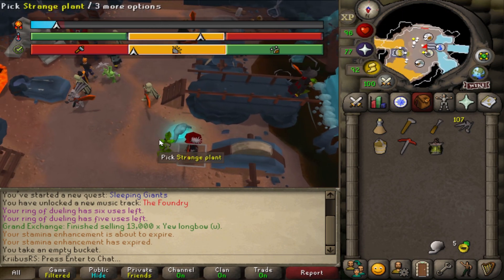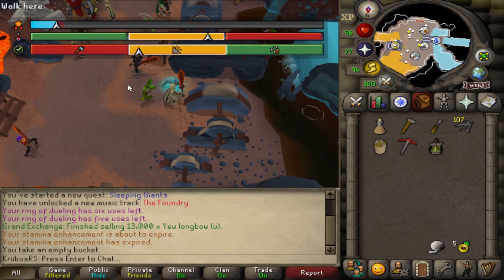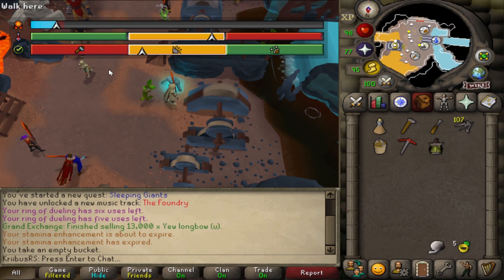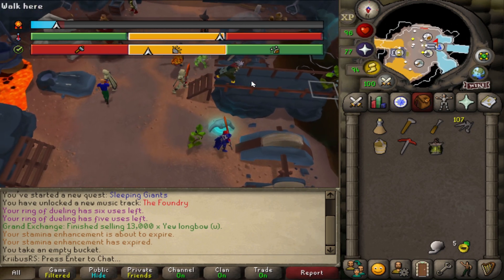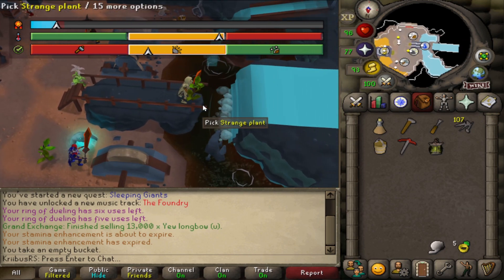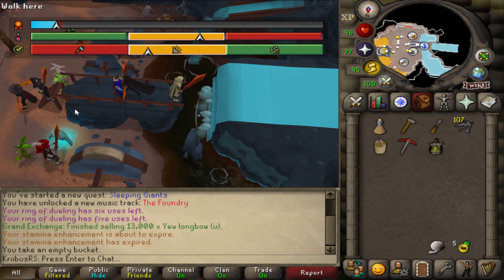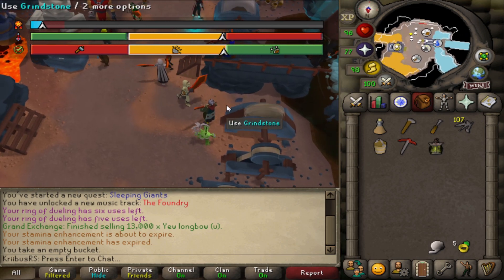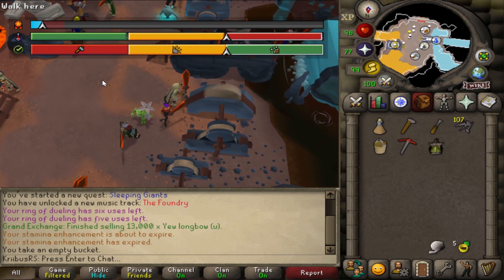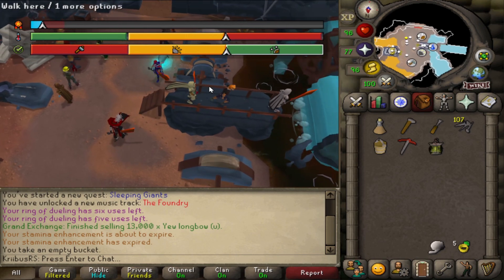Repeat the process until the bottom arrow reaches the yellow zone. Once you have that, it's time for the second tool: the Grindstone. For this one, you want both arrows to be at the yellow line. The Grindstone will heat up the sword naturally, so sometimes you'll want to use the waterfall to cool it down and keep it between the yellow lines. Keep using the Grindstone until you reach the end of the yellow line, adjusting the temperature at the waterfall whenever needed.